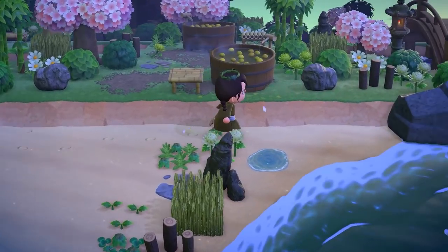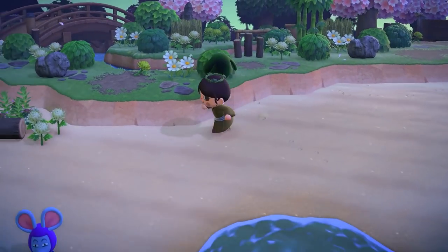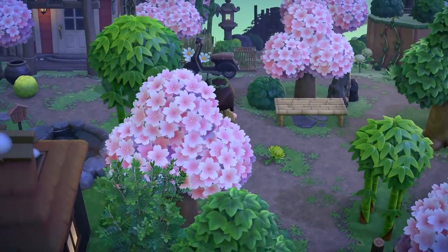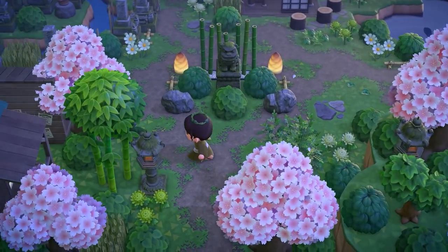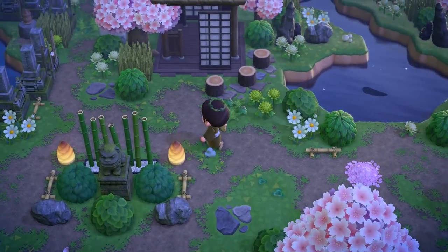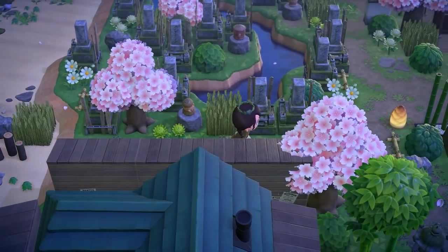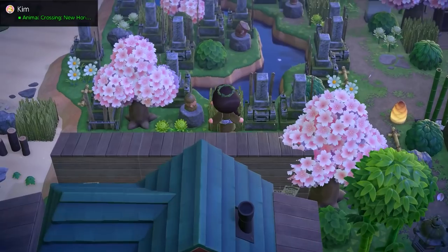Let's continue around this way — this is actually where the entrance was, just to orient you on the map. I'm going to make sure we didn't miss anything over on that side. Let's wrap around and see what's going on behind where Able Sisters was. The pathing is really easy to follow, and the circular pathing here is so satisfying. Just the way that they've laid out the island is really inspiring.